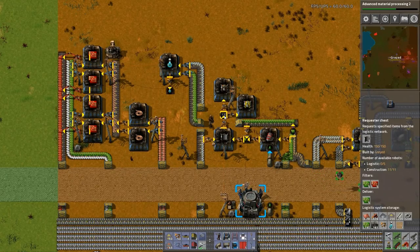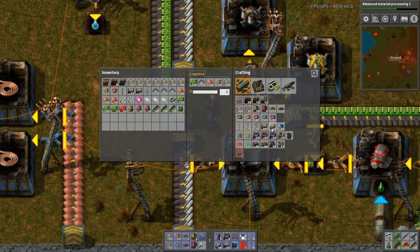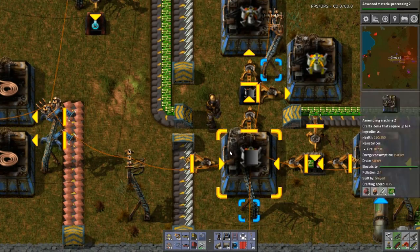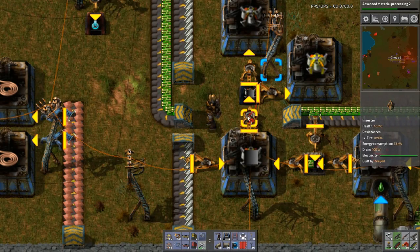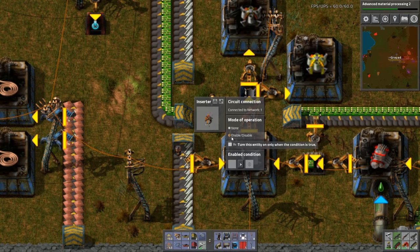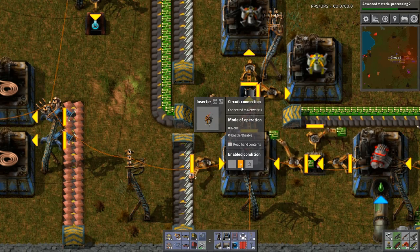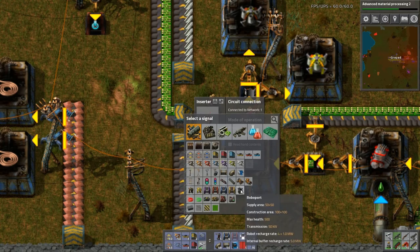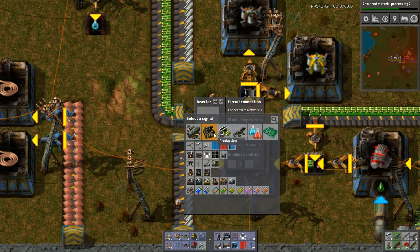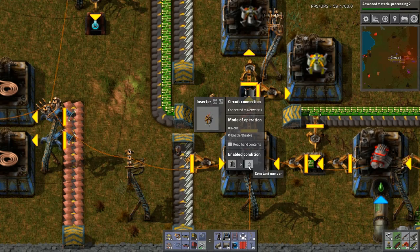Now that this is in the network — no, this is out of the network. I want to see, can I wire this up? It's the first time that I'm going to be using wire. Yes, I can. So — note of operation, connected to network one. Enable condition — if frames are over... say, no — are under eight. Set. If frames are under eight.